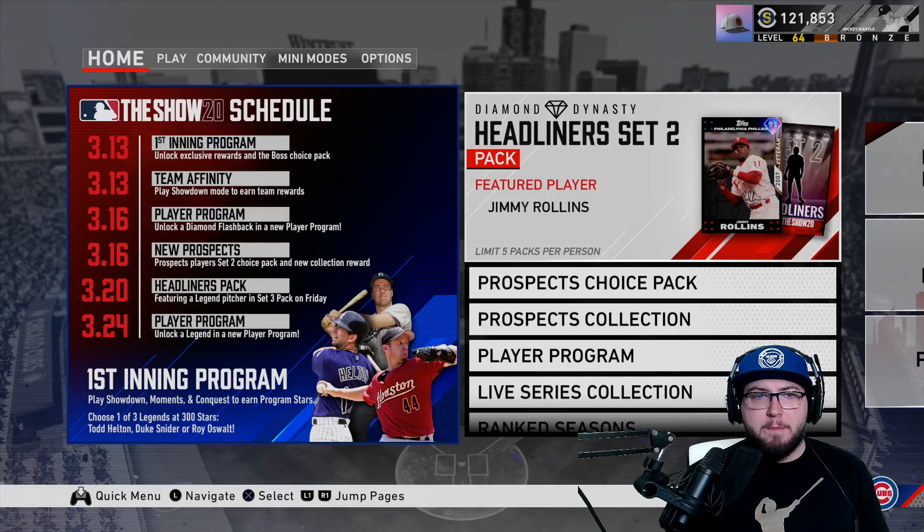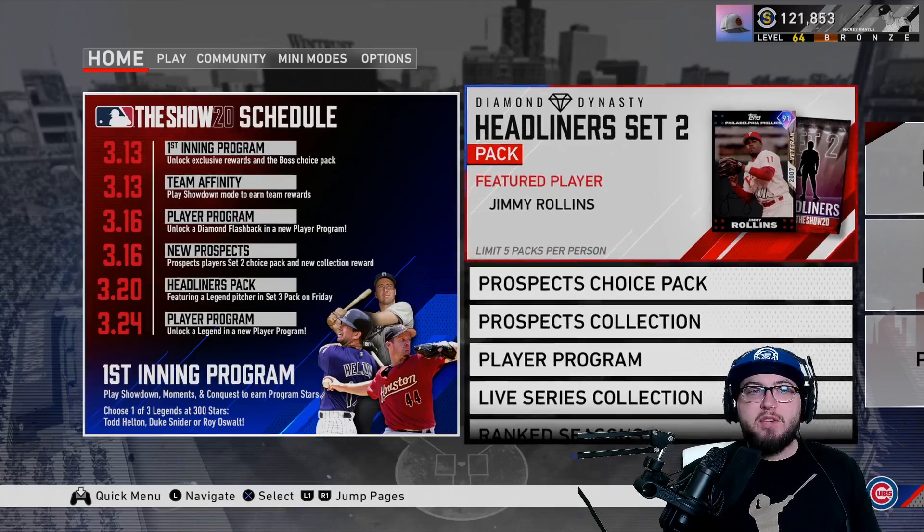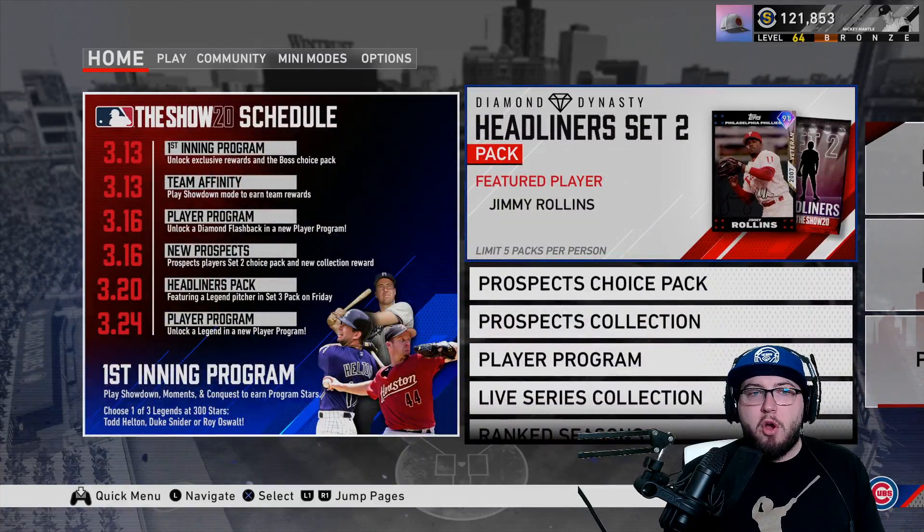There's a new player program, there's new prospect packs and prospects added into the game, and there is a new headliner which is Jimmy Rollins — and the game hasn't even launched. If you guys don't know where the screen is, you go to the main menu, go over to the left, go to the home screen, and it is right here. This is where you find out all the content. Some people were a little confused on where to find this or that there's content even releasing today.